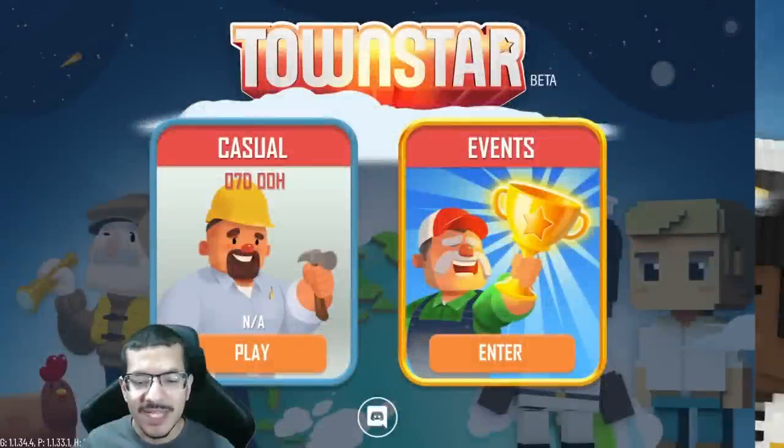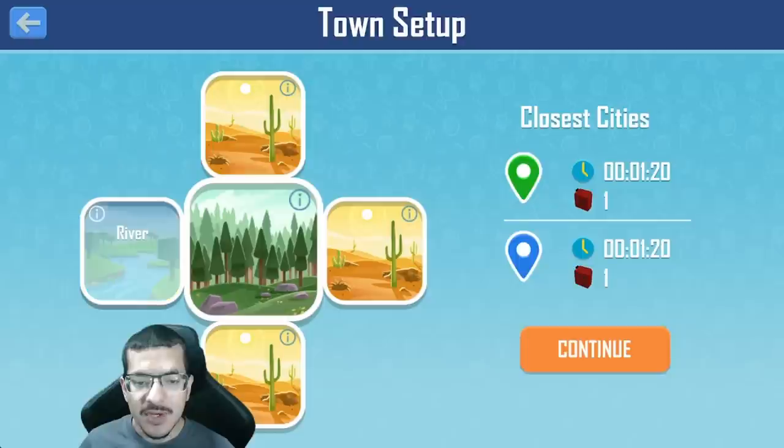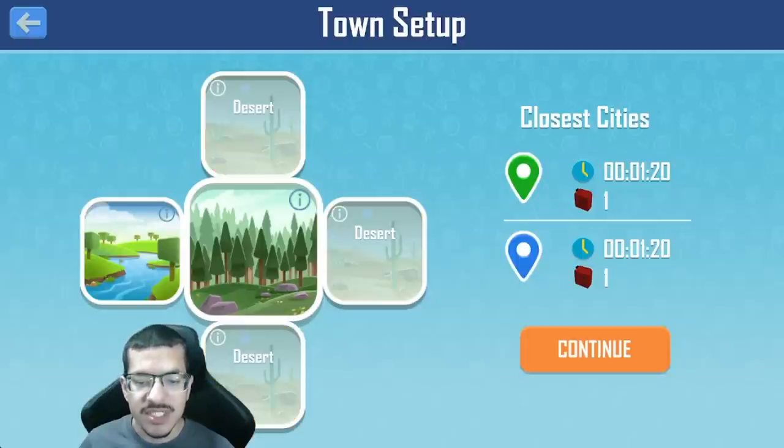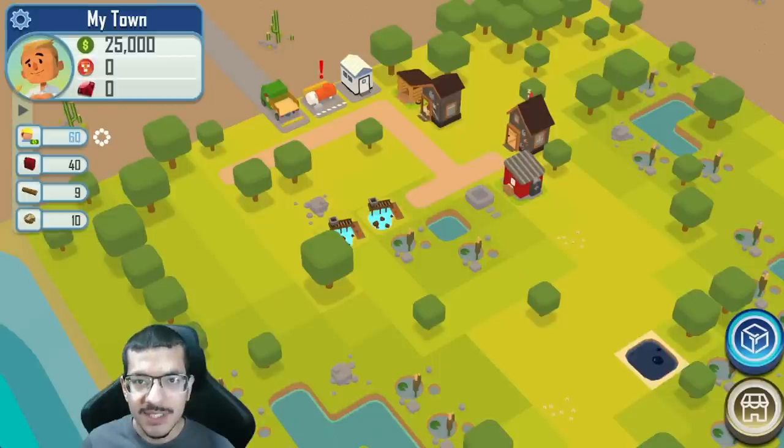I'm going to start off by making a brand new town with a new biome layout for the upcoming competition, which is going to be a forest biome with an oil seep included. It's going to have a river on the west side and all the other sides are going to be desert. The trade time is going to be one minute and 20 seconds, costing one gasoline for every trade.